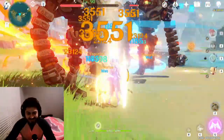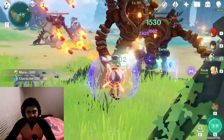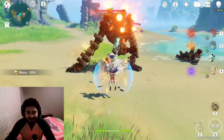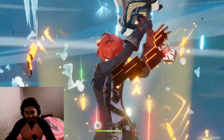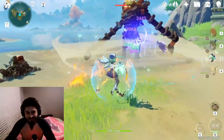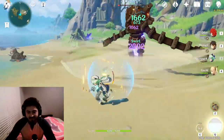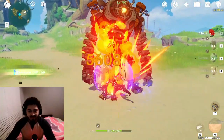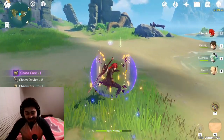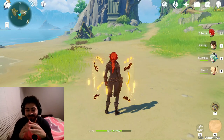I totally forgot I have Fischl on the team. Are they already dead? They're already dead! I actually have Zhongli's shield — why am I scared? Dude, they died so quickly. A lot better — I don't even think I lost any HP. Okay, they did take some HP, but still.